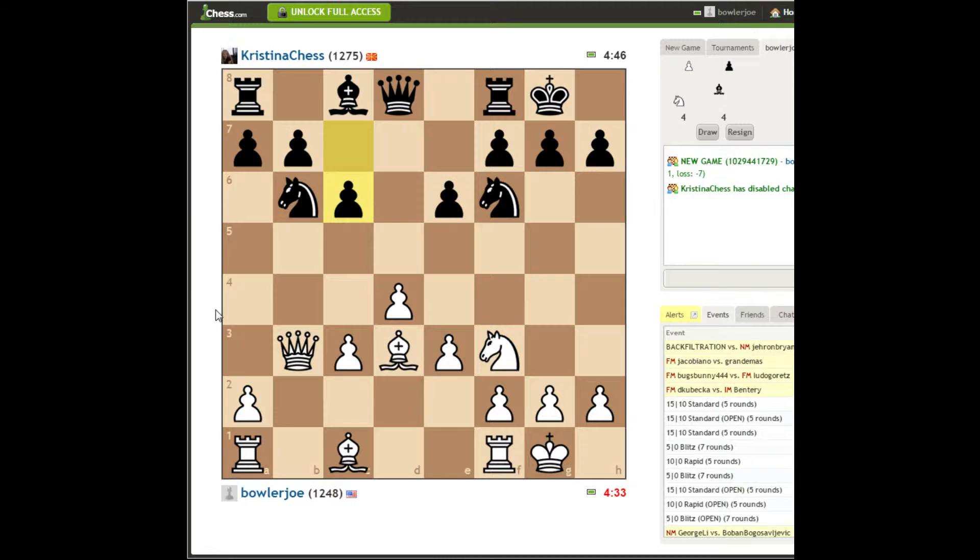Now we're going to deploy this guy. Let's go a4 first, maybe even a5 and then get this bishop out.